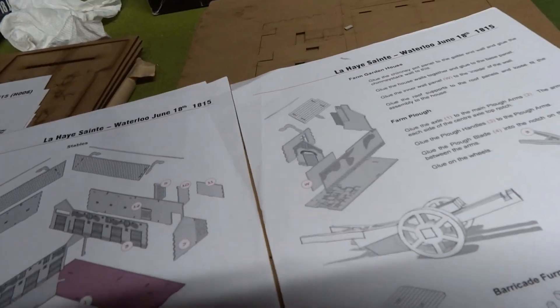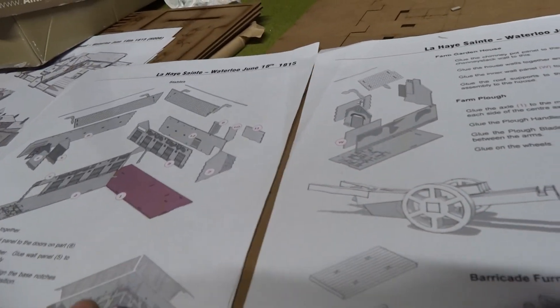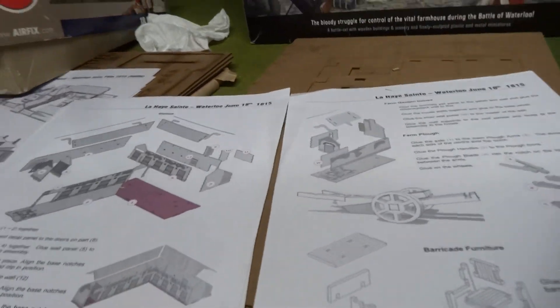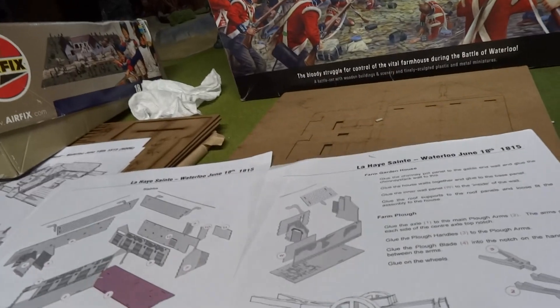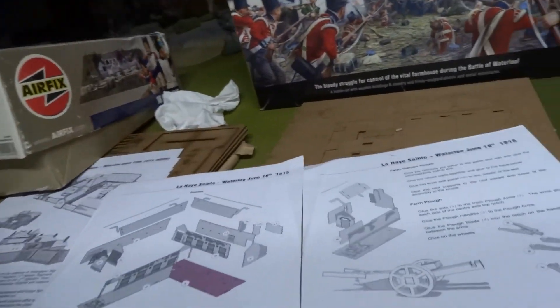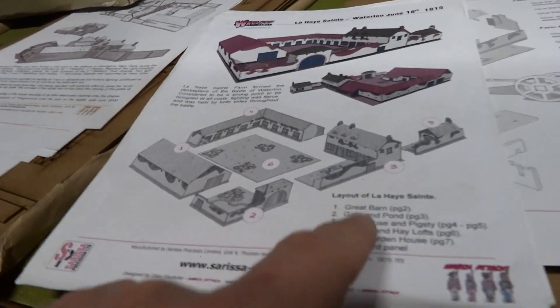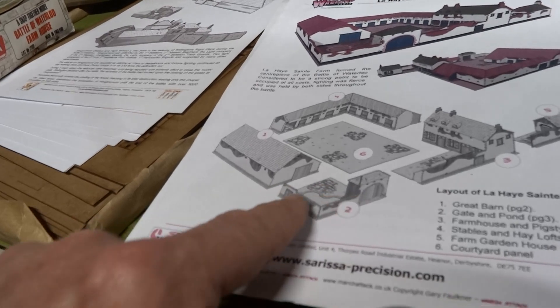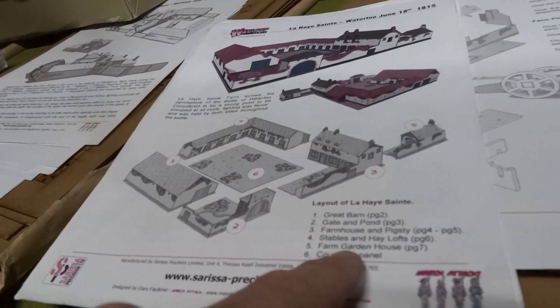So we've got six, seven, and then eight — the wagons and stuff. The stables are going to end up looking like this, and we've got the garden house. I thought it was the buttery house, but it's the farm garden house. So to recap: one is the great barn, two is the gate and pond, three is the farmhouse and pigsty, four is the stables, five is the garden house, and six is the courtyard panel right here.